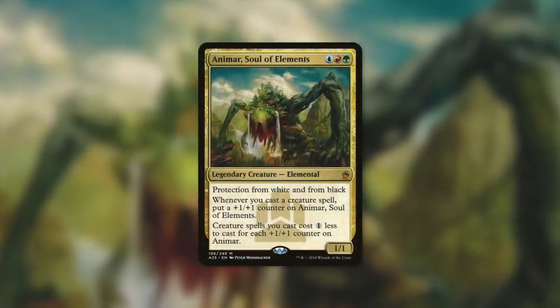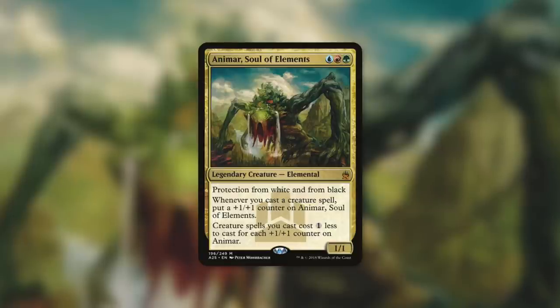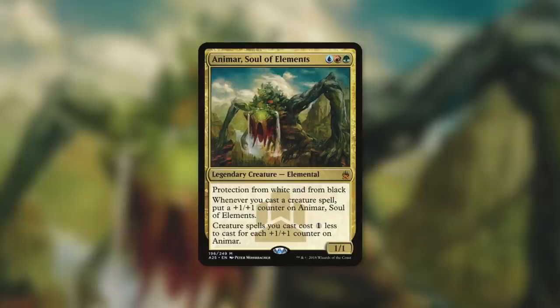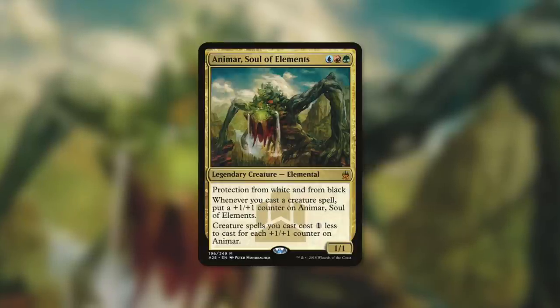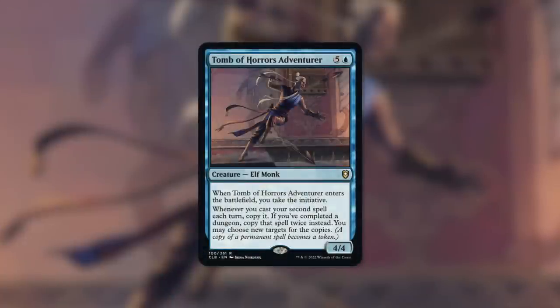One final commander worth mentioning is Animar, Soul of Elements - a 1/1 Elemental that says whenever you cast a creature spell, put a +1/+1 counter on Animar, and creature spells you cast cost one less for each +1/+1 counter on Animar. Animar decks can be powerful creature decks with a lot of cost reduction - the more creatures you get into play, the bigger Animar gets and the cheaper creatures become to cast. The Adventurer can easily become a one-mana spell, which you then follow up with something massive as your second spell to double it up for even more creatures.